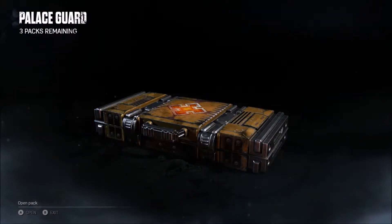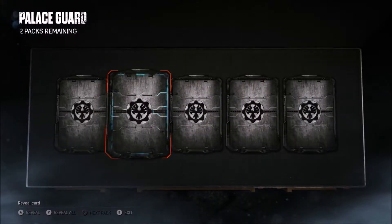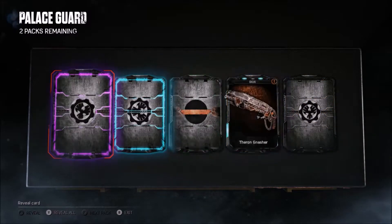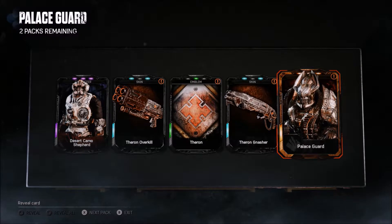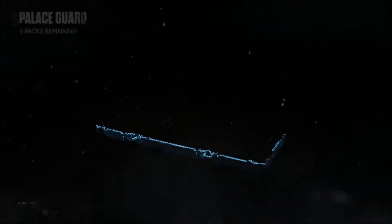Let's start from Palace Guard — hopefully we get something good. I want that Theron Guard, I don't care which one, I don't care if it's gold. Let's find out — epic! Let's find out what that is. Desert Camel, okay. Let's see what this one is — Palace Guard right off the bat on the first one! That's my new character, he looks cool.